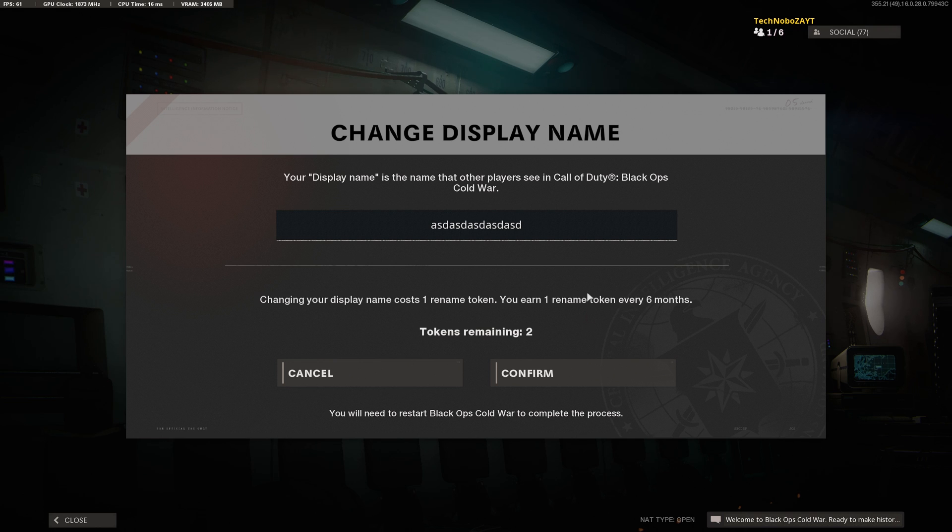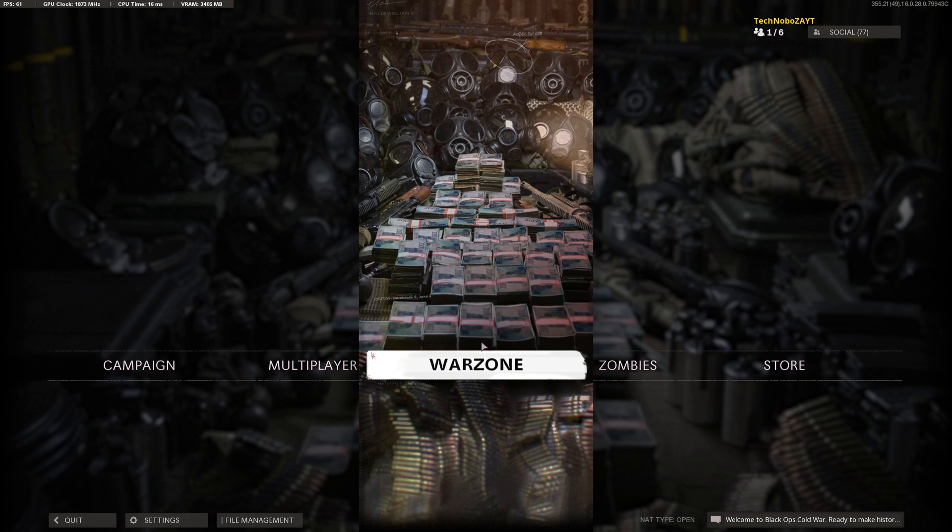Simply typing in a name, clicking elsewhere, and then clicking Confirm will go ahead and accept this new name change. But I'm not going to do this here — I'm going to show you the second way that you can do this.